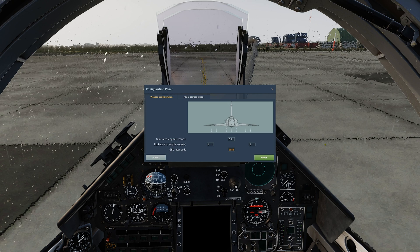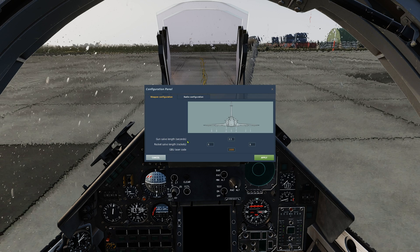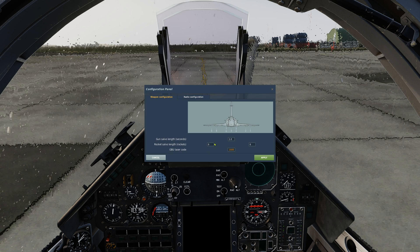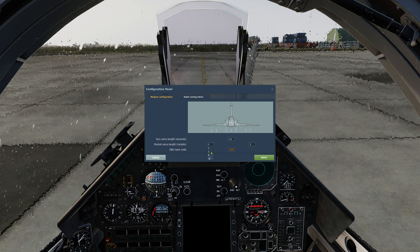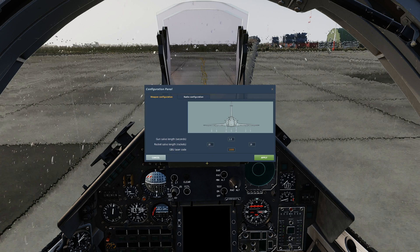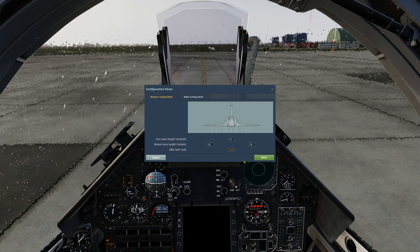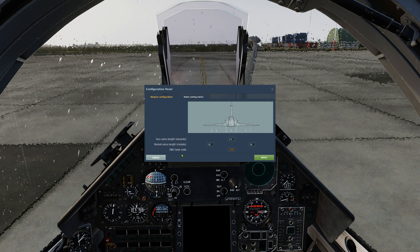The options we can change will be displayed under the diagram. As we can see, we can change the burst length of the guns between the normal 0.5 and 1 seconds, the rocket salvo quantity between 1, 3, 6 and 18. Notice that this is necessarily symmetrical. And the laser code for our laser-guided bomb — let's change that, for example, to 1588. If you have not armed the applicable weapon, some of these options will not appear on the panel.